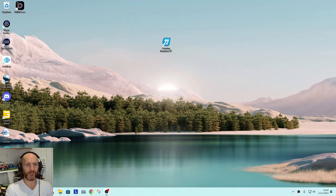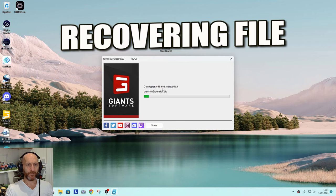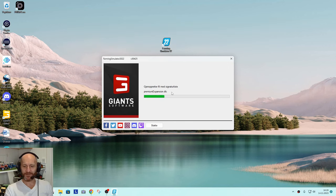The game is installed — I click OK. But I think I need to restart the game again. I quit the game and relaunch it. Something in English — 'Premium Expansion DLC' — all right, now we're getting somewhere! I have to say it's a little more complicated than I expected, but I'm not a PC guru — I'm just trying to follow the instructions.